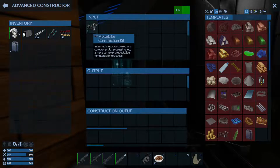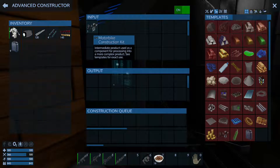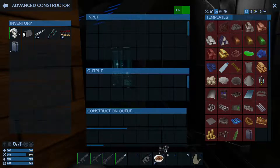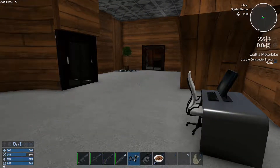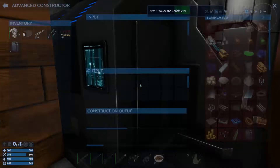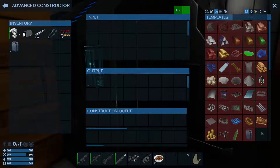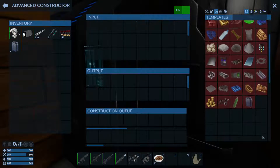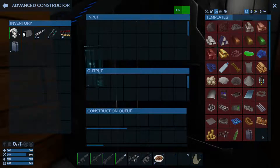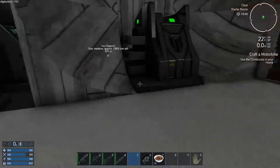For the motorbike construction kit input, I've got no idea how to do this. Use the constructor in your home to build a motorbike - but that'll build me a motorbike construction kit. What I need to do is actually make a motorbike, which I don't know how to do. So I'll probably work that one out in the next episode.